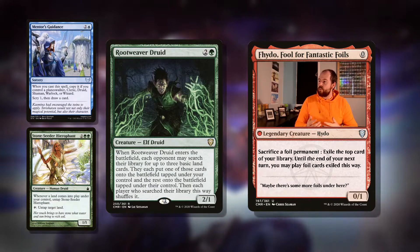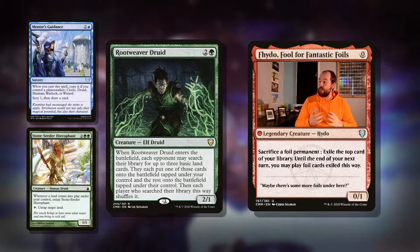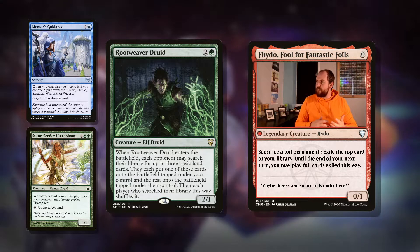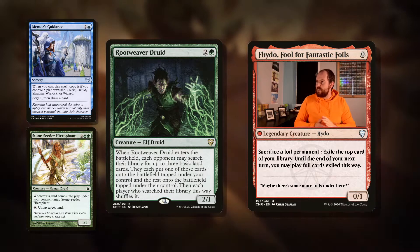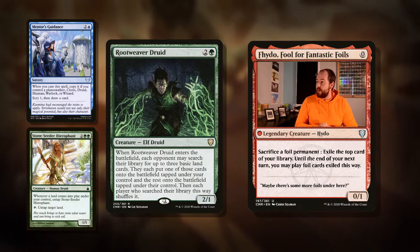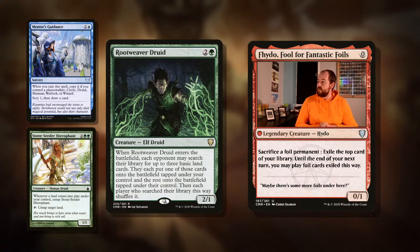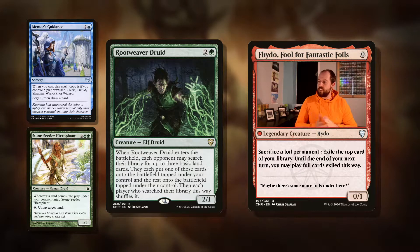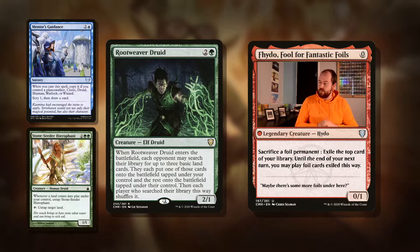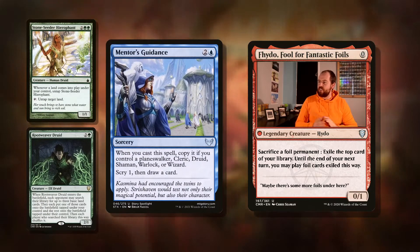Similarly, we've got Root Weaver Druid — three mana for a 2/1 Elf Druid. This is an interesting political tool: it accelerates you, but it does accelerate your opponents. Is that worth it? Well, you can make some friends doing this. When it enters the battlefield, each opponent may search their library for up to three basic land cards. They each put one of those cards onto the battlefield tapped under your control, and the rest onto the battlefield tapped under their control.